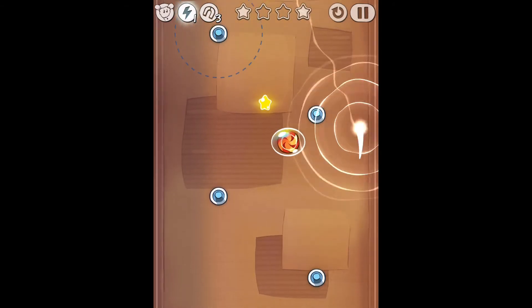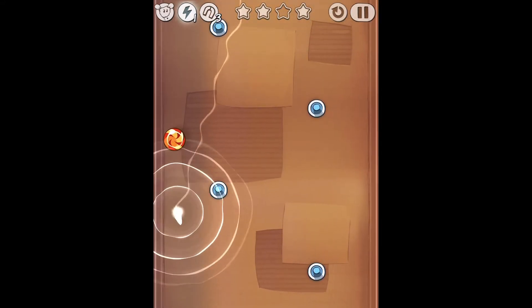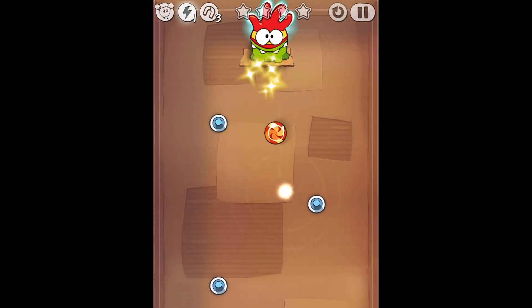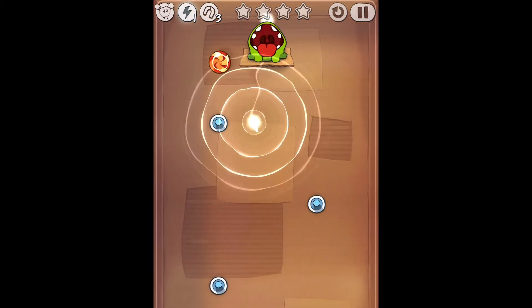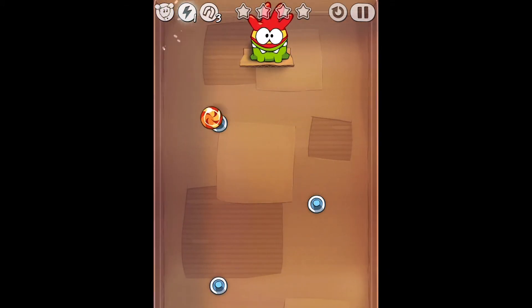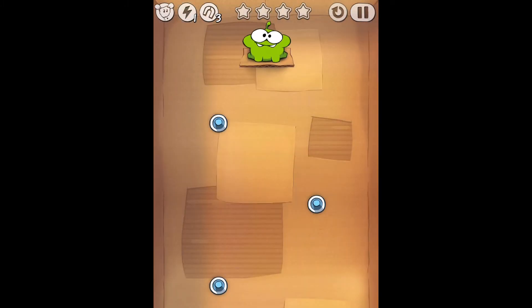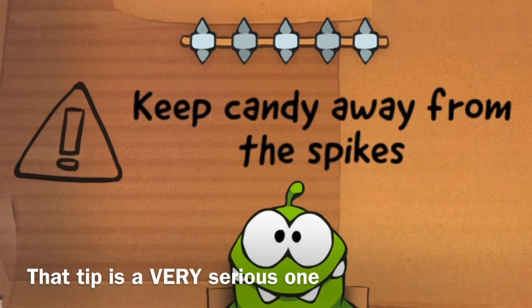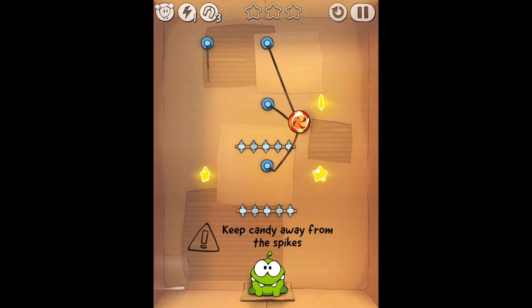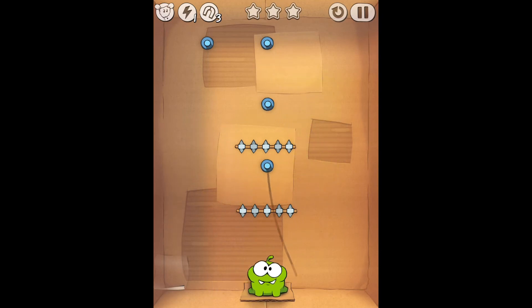That's a bonus star. Keep the candy away from the spikes — this is an important message. If it touches the spikes, it's still game over.